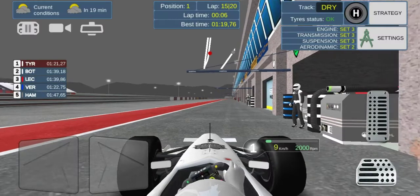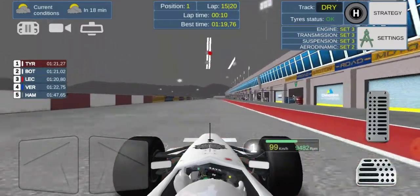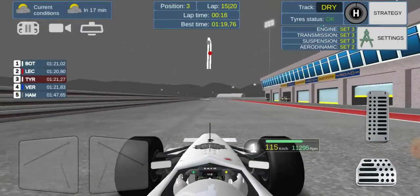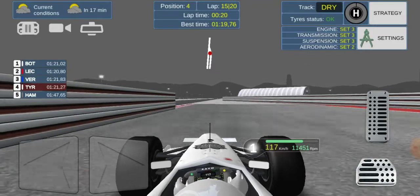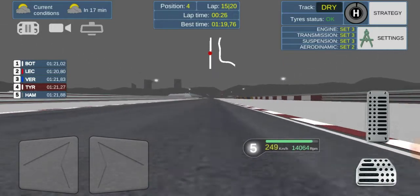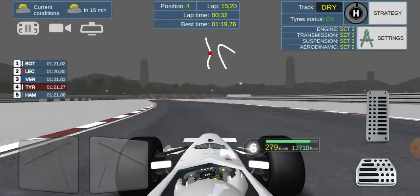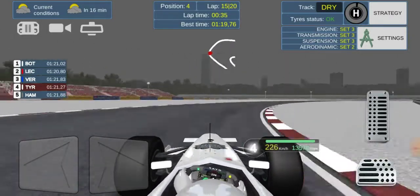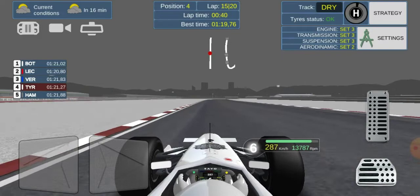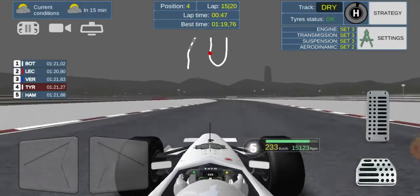We're going to pit now, going for the hards again so we can get to the end on just one more stop. Where are we going to come out relative to the leaders? We were in fifth — are we even going to jump Hamilton? We're in P4 right now, Hamilton hasn't come past us, and it looks like we have jumped Lewis Hamilton! He must have got held up in the pits. We're in P4 — I said we might be able to jump him and we have!